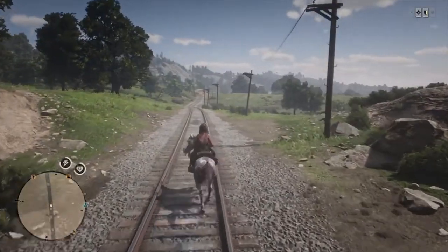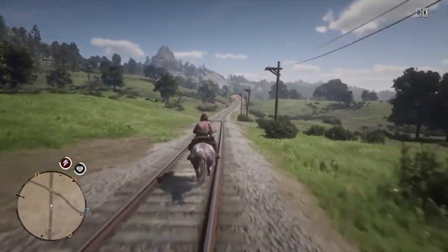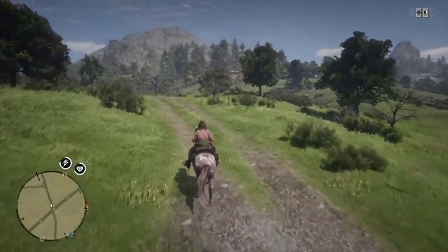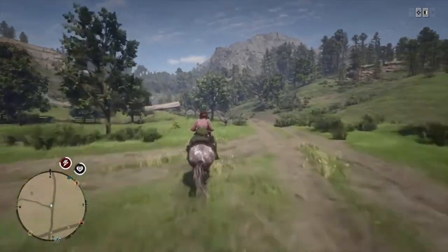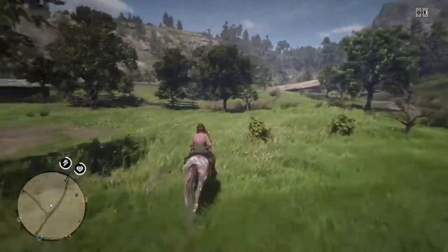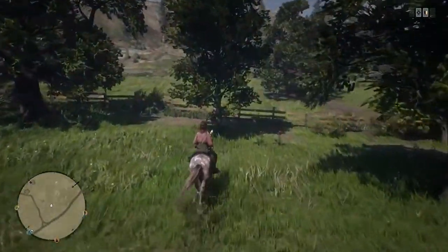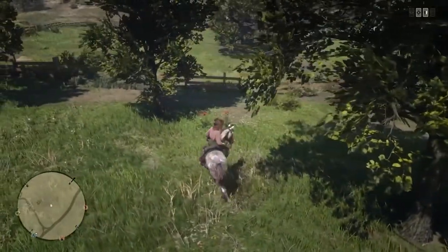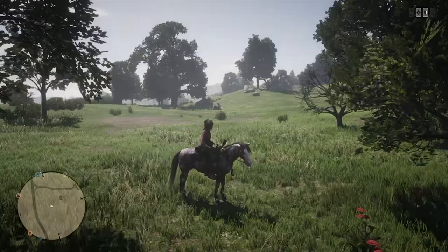I'm going to be using the tunnel as a landmark for our fourth location as well. After you exit the tunnel heading east, ride until you come to that first intersecting road. This time take the road left and follow it until you see a farmstead on your left-hand side. Our fourth patch of Yarrow will be against the fencing here. Scan this clearing a little more and find a convenient extra patch of Yarrow.